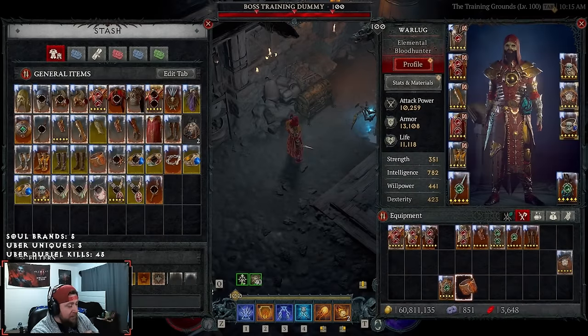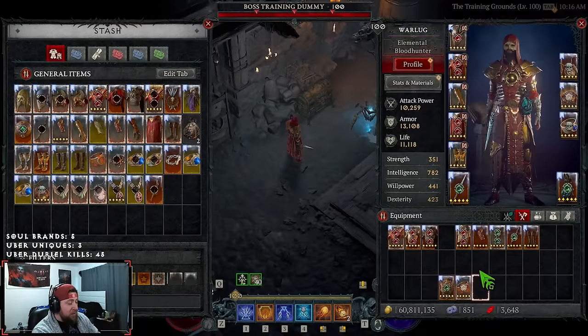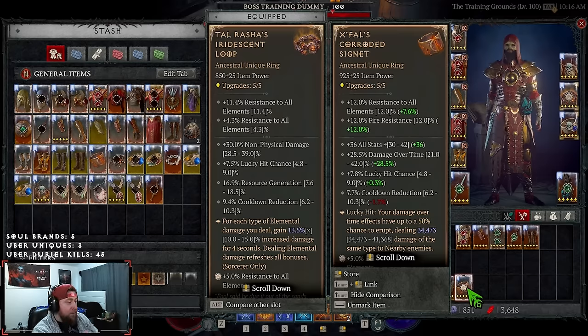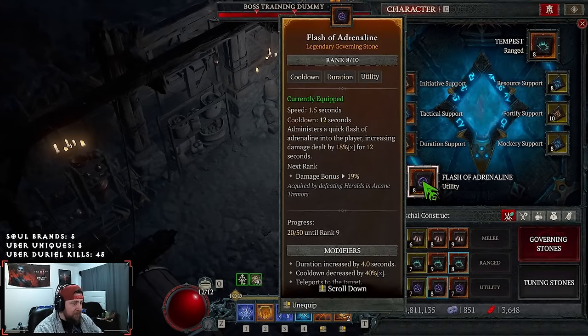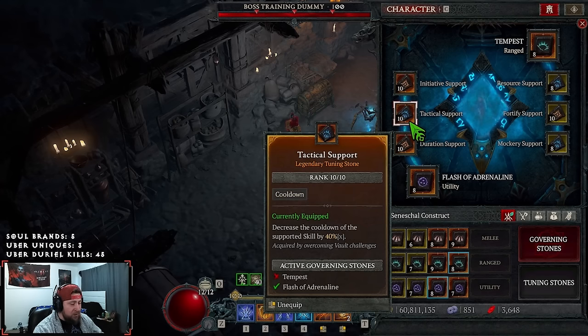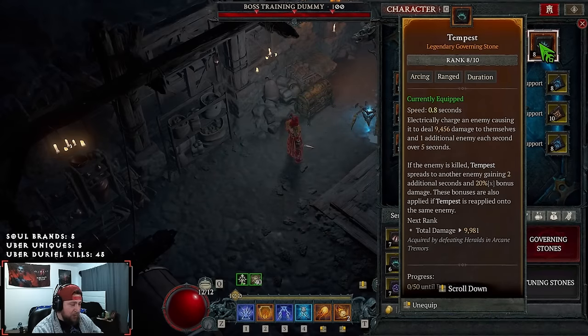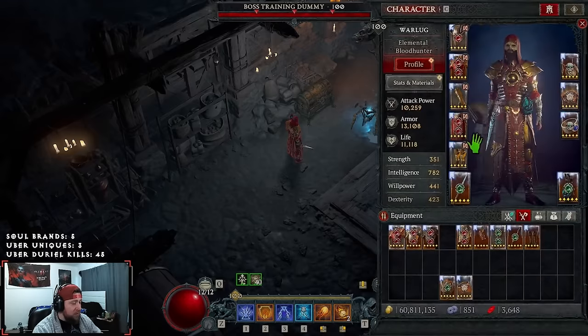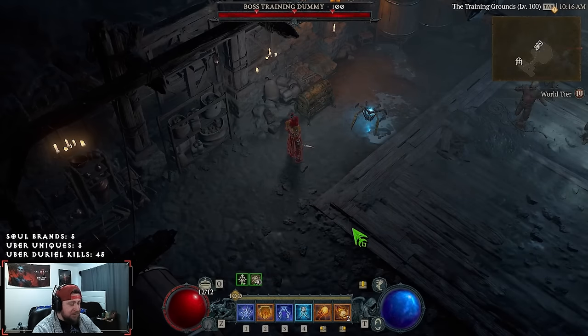For the Seneschal: Flash of Adrenaline is straight damage with Duration for longer uptime, Tactical to reduce cooldown, and Initiative so the seneschal teleports to me. Tempest sends chain-lightning to everything and with Resource Support I gain 16 resource every time it hits. Fortify gives a nice shield to help stay alive, and Mockery basically taunts monsters to attack the seneschal instead of me.